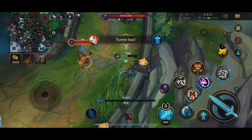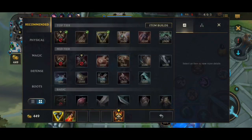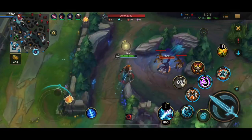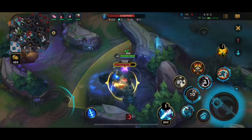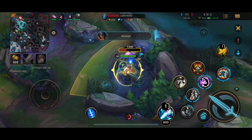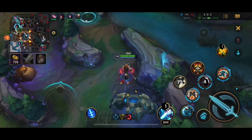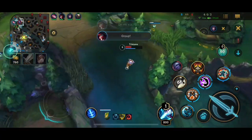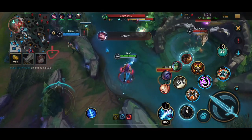One thing people underestimate about Olaf is how easily he can turn around on people. His passive gives him more attack speed the lower his health is, so he does more damage when he's lower health. Plus when you have all your abilities off cooldown — your second ability plus your third ability used together — and then get in some autos, you regen so much health. People really don't realize how easily Olaf can turn onto you. Just because an Olaf is like two shots away doesn't mean you're going to be able to kill him.